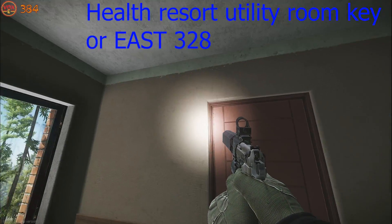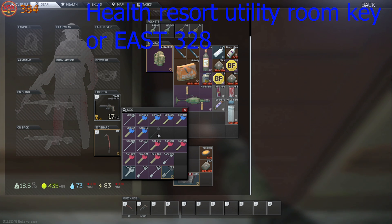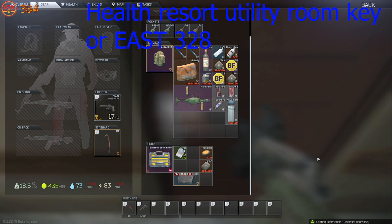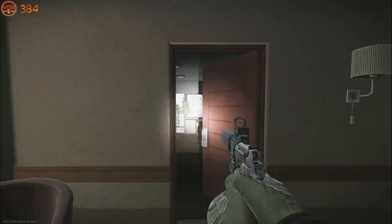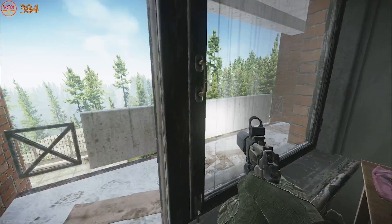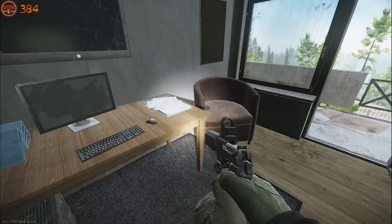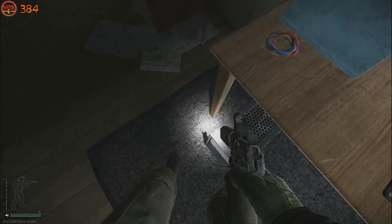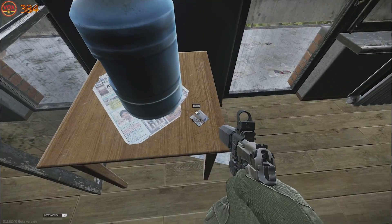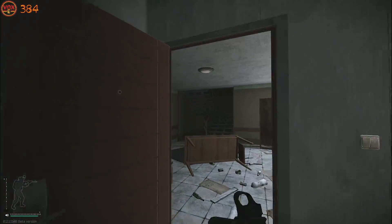Heading over towards East 328, we're unlocking this one with the health room utility key — the one under the carpet I touched on earlier near the 226 spawn. These two keys unlock the same room, so we'll be heading inside and checking for rares on the table on the right hand side near the dryer and also cash. Heading around we're met with a tetris spawn on top of this table, and also checking for a flash drive, meds on the back table, and euros and weapon attachments near the water.